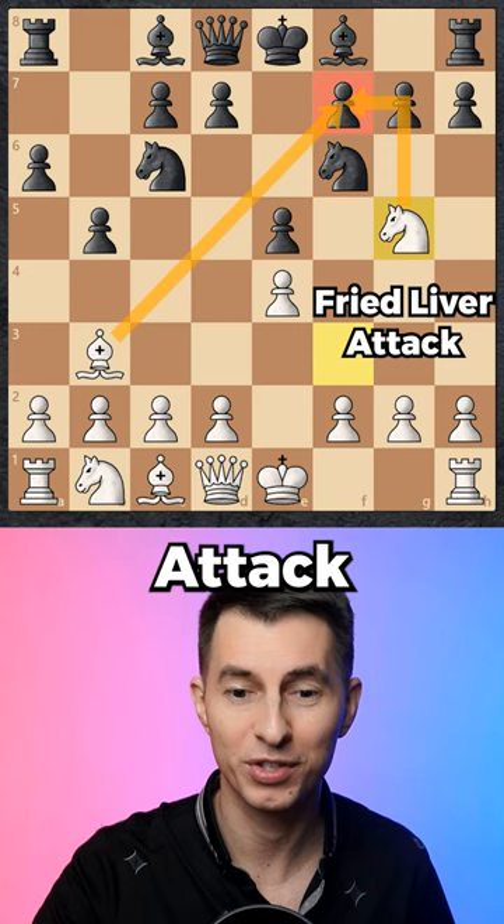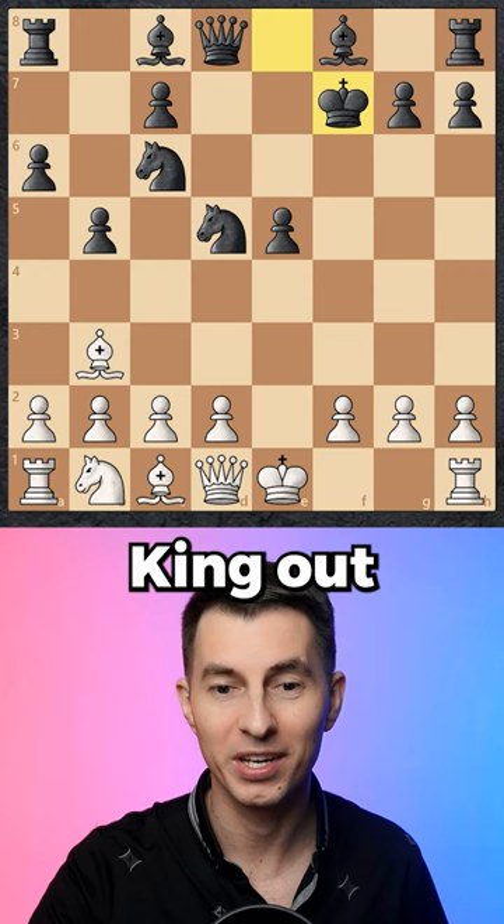You now team up against the f7 pawn, and as they try to cover it you sacrifice your knight on f7, calling the king out. After that, queen f3 just wins the game on the spot — this is a double attack. For example, if they go back you just take, attacking the knight as well as the rook, and if they try to get out you just play queen f7 mate.